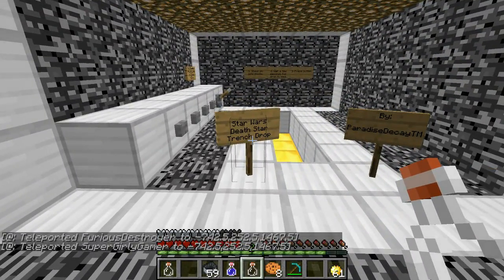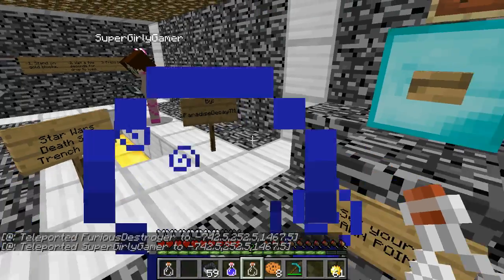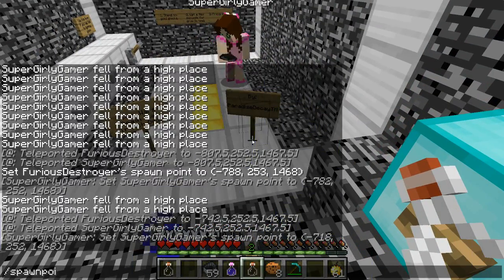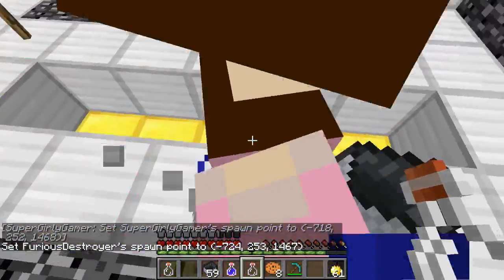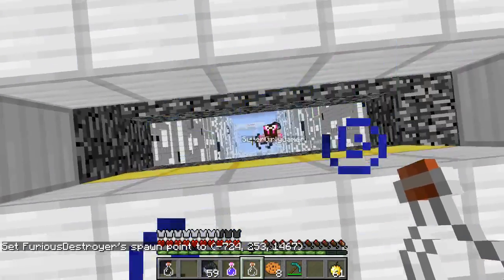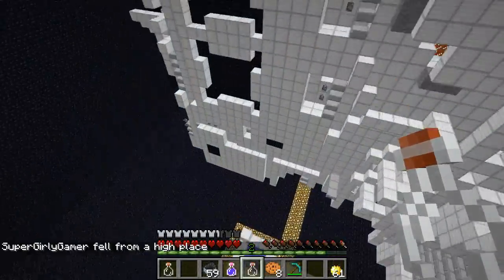This one is called Star Wars Death Star Trench Drop — oh my god! Spawning it up — by ParadiseKTM. A Star Wars one, this is gonna be cool. I'm going to wait for you this time. The Death Star! Should we hit the lever? Yes, we should actually. There's always lag. Alright, good luck Jen. Good luck to you as well! I see the water! Me too — I see it, do it!